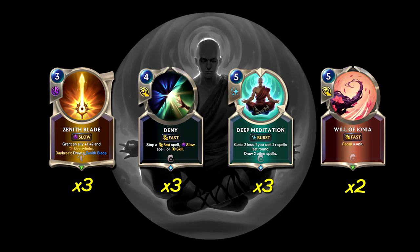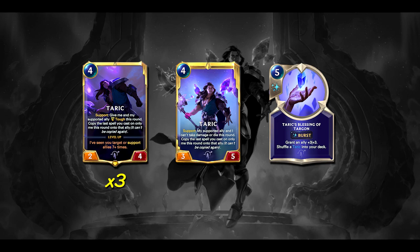Now let's look at the flex spots. You don't really play around with the numbers here much because they're pretty tight where they're at. You don't really want to drop anything for something else. Like you don't want to really drop Hush for the third Will of Ionia. But there are a number of changes you can make.